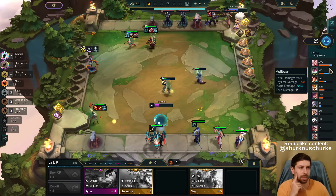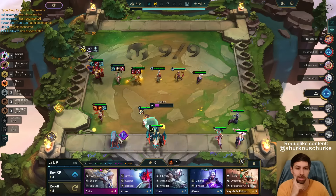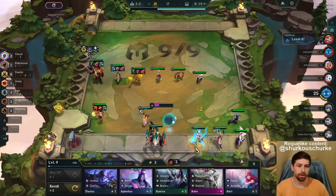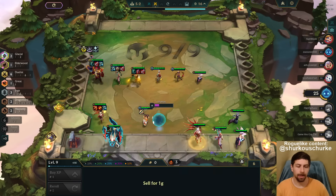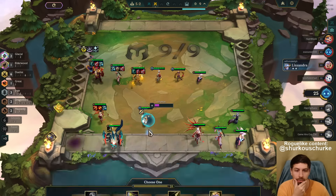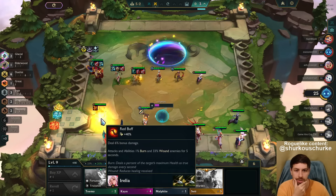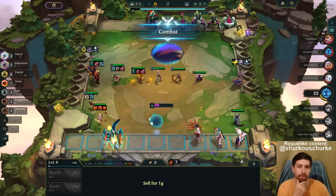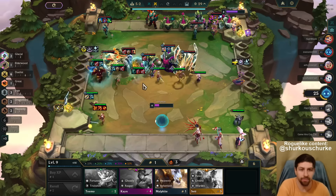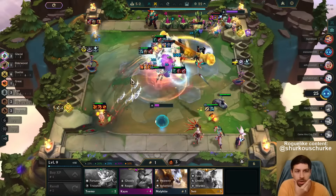I feel like Irelia is stronger without the Glacial Mallet. Maybe I'm overdoing it with QSS. I just need to roll here. I feel like Irelia does not want the Glacial Mallet — I feel like we can go way stronger on her if we get a Deathblade. The Tristana can apply the on-hit just fine, but Irelia can do way more damage with a better third item. The Tristana is freaking trash at 2-star, even at 3-star.